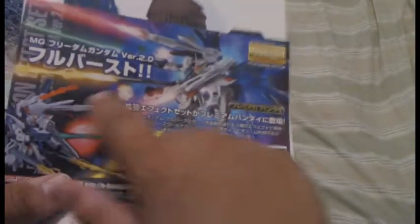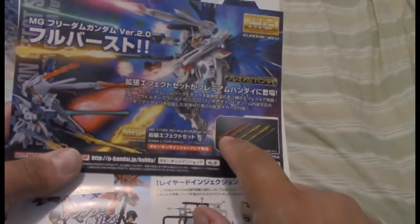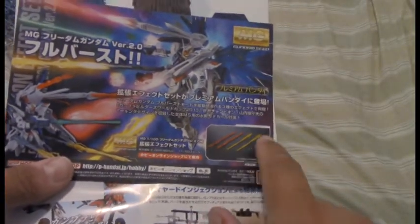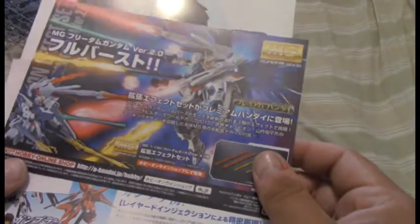We've got some documentation in the box. This looks like a set of effect parts — a pair of beam blasts for the over-the-shoulder cannons, rail gun blasts for the hip cannons, and one for the beam rifle. Interesting — not my bag, but interesting.